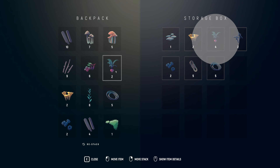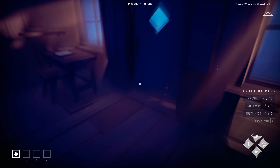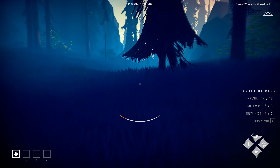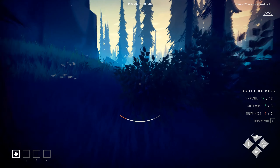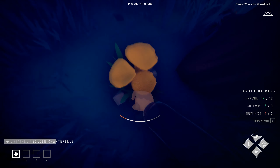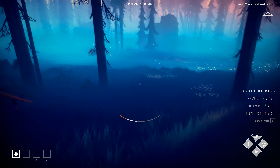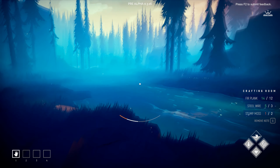Let me drop some stuff off and save. Stump moss — I'm going to go to the other side of the river and see what I can find. With there being no story, no dialogue or anything, I'm wondering how engaged players can actually stay with the game.